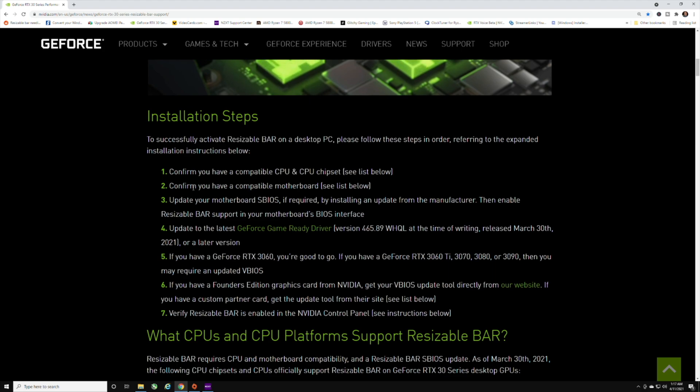I have the X570 Aorus Master and the AMD Ryzen 5800X. The BIOS has to be updated on the motherboard, the BIOS has to be updated on the graphics card, and you also have to have the Game Ready driver version 465.89 installed — this was released on March 30th, 2021. Once you have all these things done, you can enable Resizable Bar and get free performance.